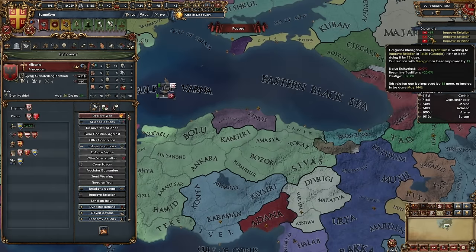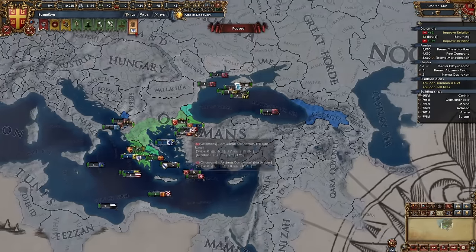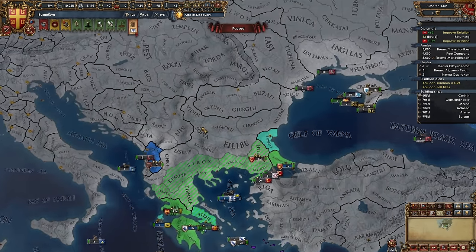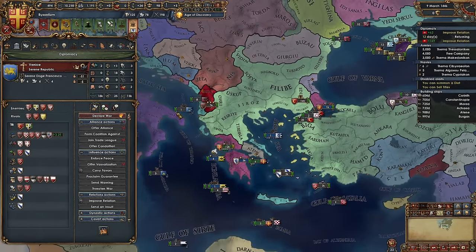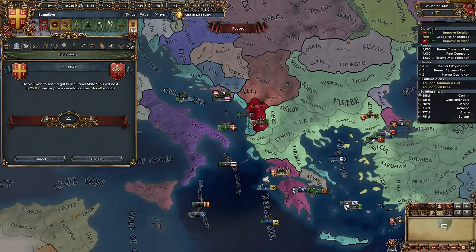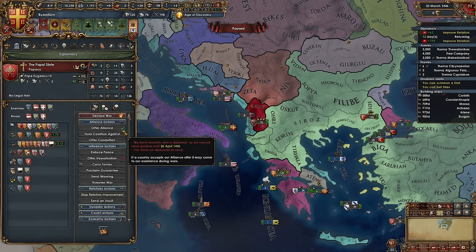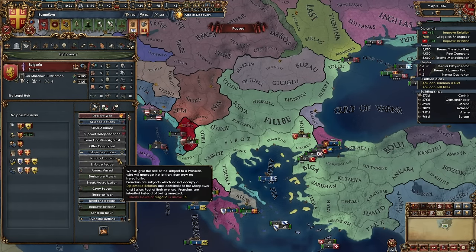We can recall you now. Our diplo situation is, you know, it's not the best, but we'll figure it out. Venice is hostile to me — that could be a problem. I need to ally the Pope if possible. I think I'm going to try sending them a gift. We have some money at least. 75 is steep, but I think it's worth it if it means I can basically guarantee an alliance with them. Hey, free mil mana! Bulgaria wants to be a March. We could also make them one of these pronoia — a new type of subject that gets integrated via a personal union kind of deal. It's kind of cool.